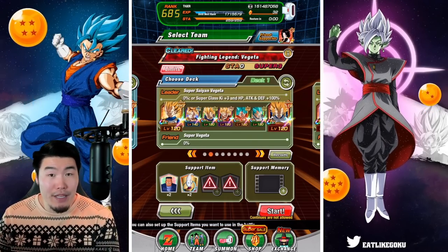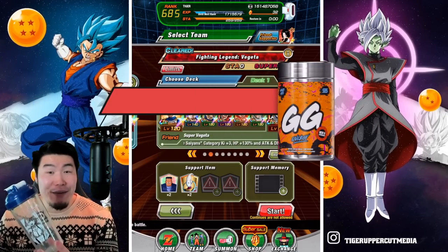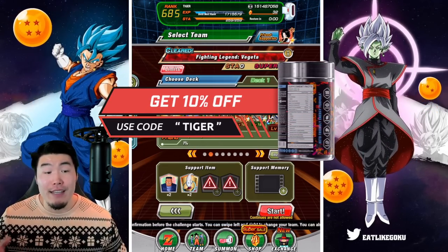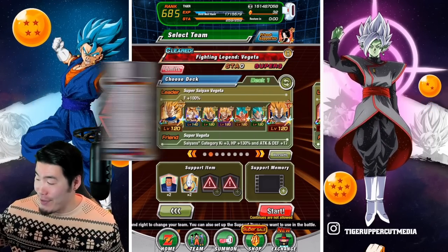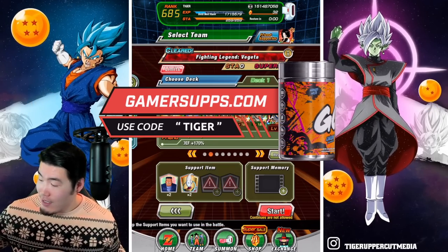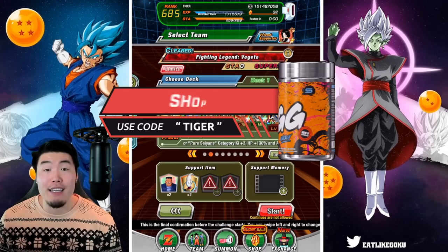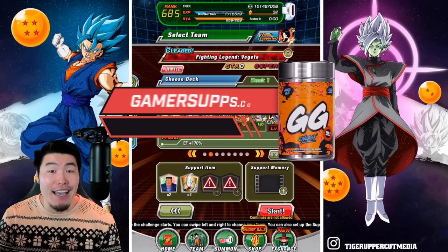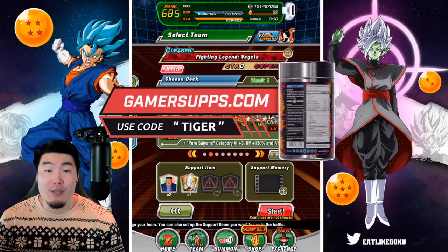Before we get into the gameplay, I want to give a quick shoutout to the sponsor of today's video: Gamersupps. They recently released some amazing new waifu shakers, as well as delicious new flavors — Black Cherry, Pina Colada, which is one of my personal favorites, and Strawberry Daiquiri. Head down to the link in my description and check out all their new stuff. If you see something you like, use my discount code TIGER for 10% off your entire purchase. Thank you Gamersupps for sponsoring the channel.